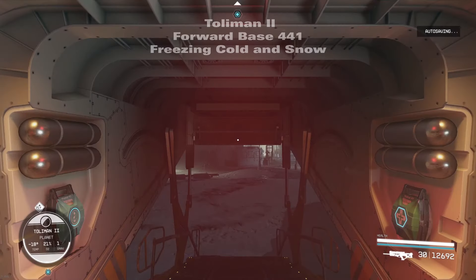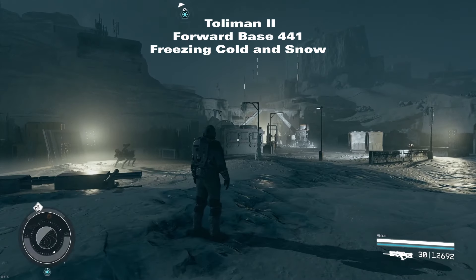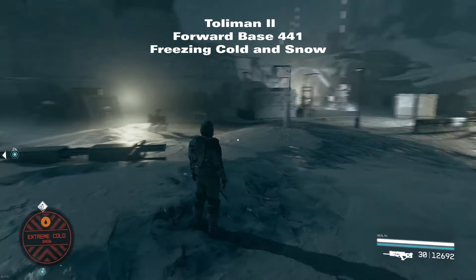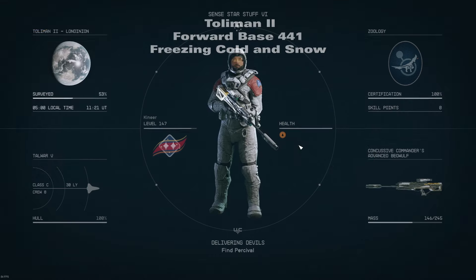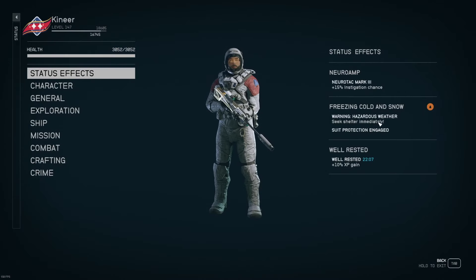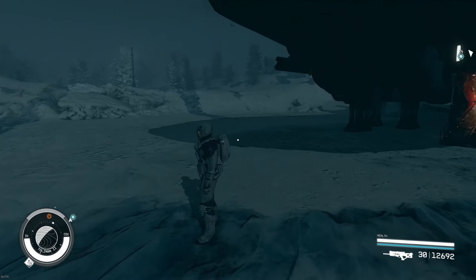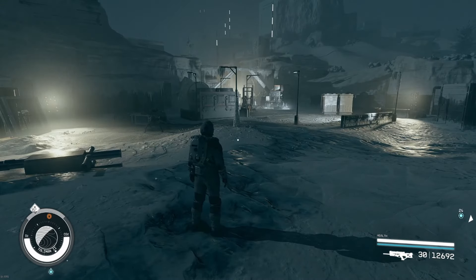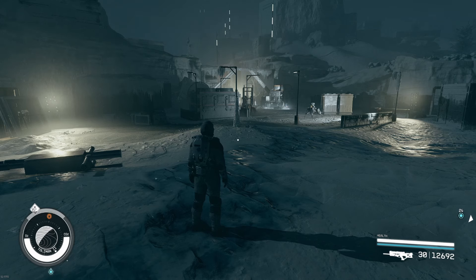We'll step outside. I'm doing all the testing here at Tolman 2, Forward Base 441. The environmental condition is called freezing cold in snow — that's one condition, and that's important. There are two reasons I come here: it's consistent, and it is the site of the UC Vanguard quest Hostile Intelligence. I need to know if I'll be able to complete that quest wearing a given spacesuit. One of the first things I've noticed is that at this location, all of the spacesuits seem to last about a minute before I start taking damage, which means I have 100% protection for almost 60 seconds, and then the damage kicks in.